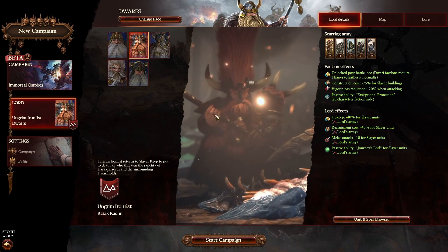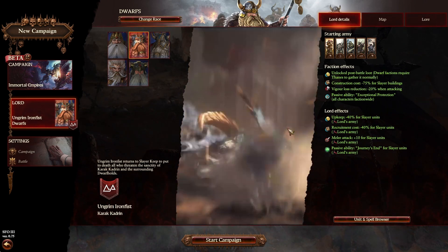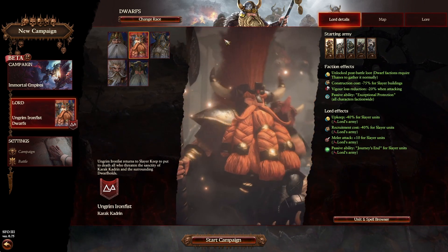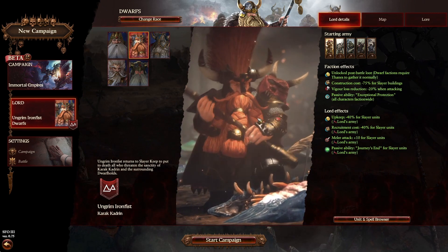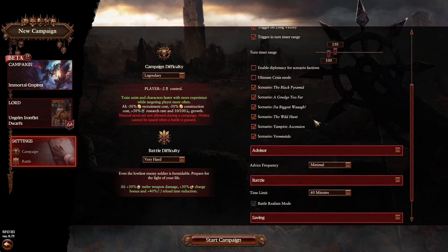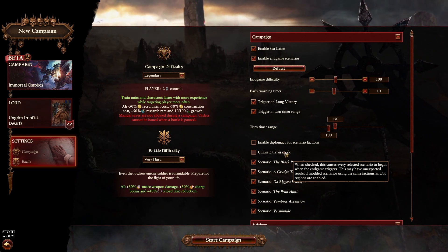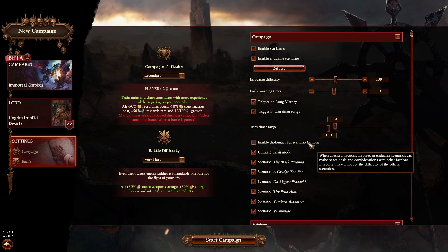By the way, I really like the new movie introduction for all races and factions. We've installed only SFO Grim Hammer 3, one mod for better camera, and one mod for some minor other stuff — nothing major or game-changing. We start over here in Mount Gunbad on Very Hard Legendary. Let's see, everything is turned on. Let's get the ultimate crisis mode — factions, lords, and end-game scenarios.